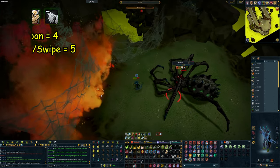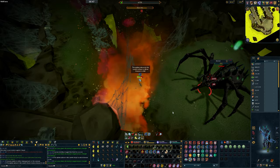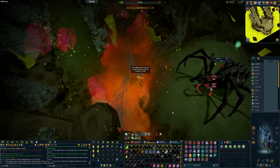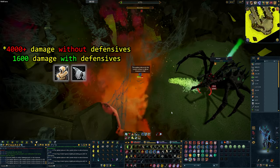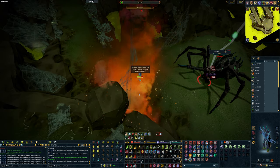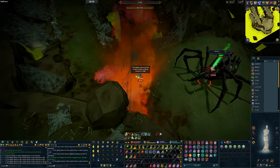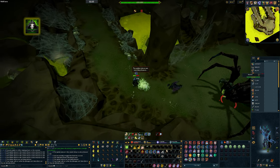Everything else is five. If you get pulled in, you just click away very quickly and you're fine. The swipes are really easy to avoid. The cocoons are the main one you want to avoid, especially at high end rage because the damage is quite considerable. I'm basically just stalling it until I can open up phase two where I want to have 100% adrenaline to open up with a death swiftness.